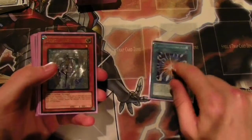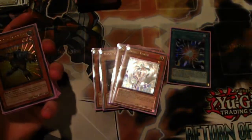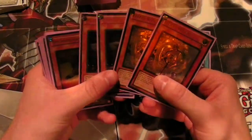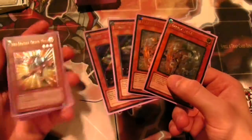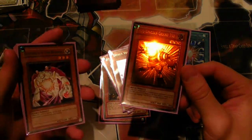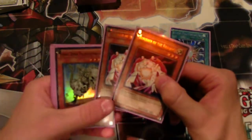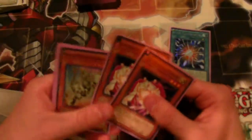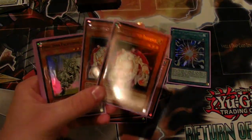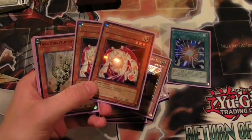Side deck: Super Poly — taking it out, never used it. Double Effect Veiler and Maxx C because I hate running a deck with no hand traps, but they didn't do much and I think I might take them all out — they conflict with Bubble Man and with a lot of my other side cards, and I already have a lot of effect negation. Grand Mole is hugely good around my locals, very popular for getting around XYZ and incredibly annoying. Two Banisher of the Radiance to test in the Mermail matchup — I can side out Miracle Fusions and just stun with my traps and Stratos.